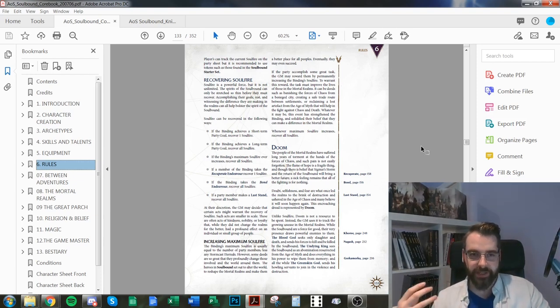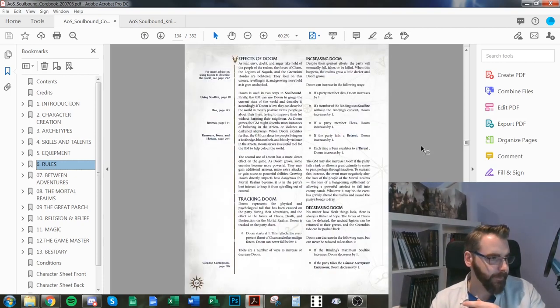Doom is tracked on the party sheet so players can see it at all times — it's a constant reminder of that creeping dread. There's GM advice in the GM chapter on doom using the rumor-fear-threat format, which will be covered in a later video. Doom is a great tool for GMs to express the state of the world and give players a sense that their actions truly matter.